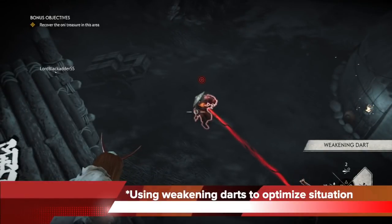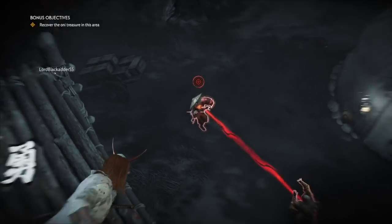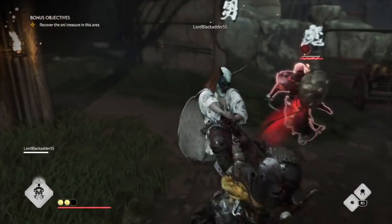You can also use the weakening darts to optimize the situation, as you saw earlier. Before I assassinate my target, I weaken the counter opposite, go assassinate my target myself, and also let my teammate assassinate with damage buffs.